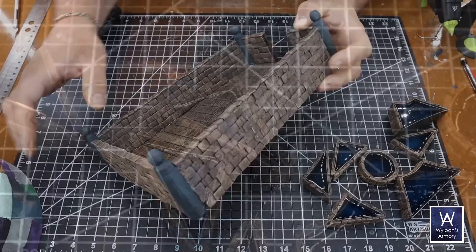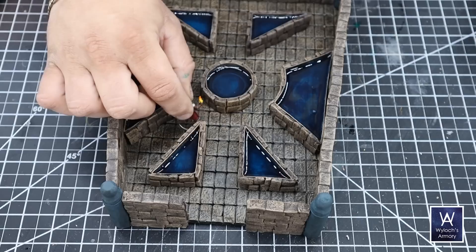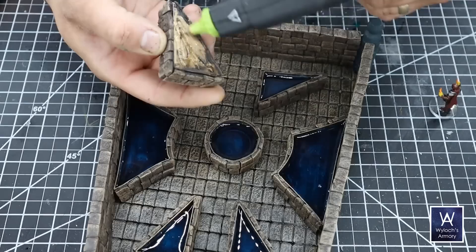I was careful laying out and dry fitting the pools before gluing them down. It's tight in there and I really want to make sure a one-inch base miniature can fit in as many places as possible. I already know I messed up and should have made this whole room an inch bigger in each direction — that would have solved the problem. But after I had my arrangement, these are attached simply with hot glue.